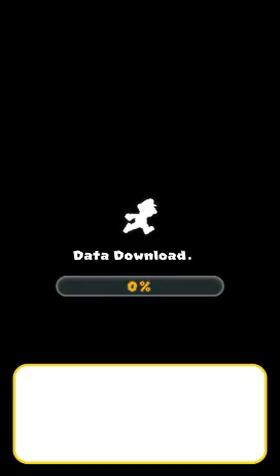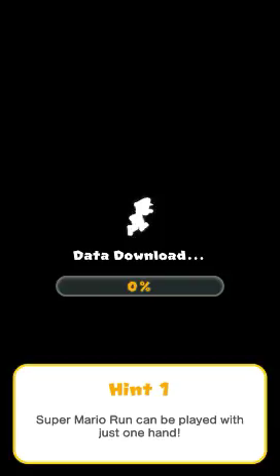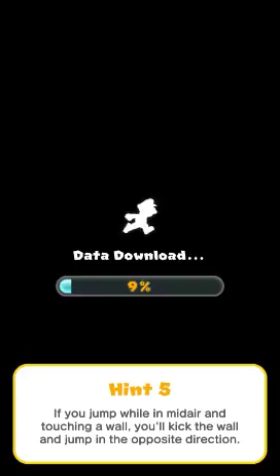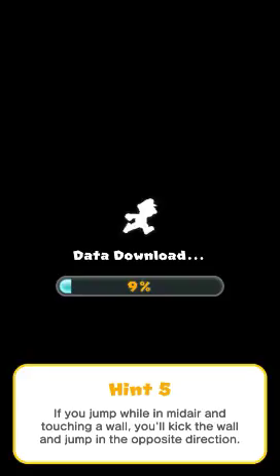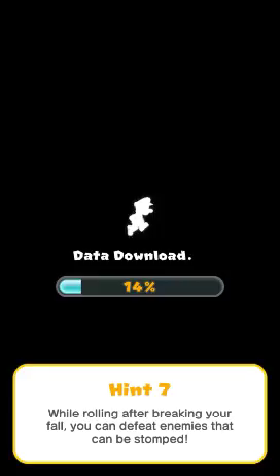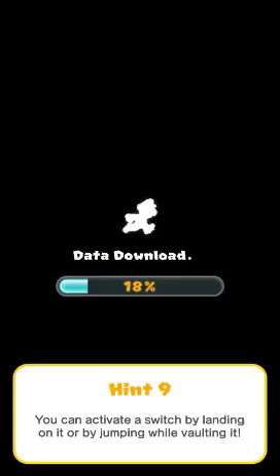Super Mario Run can be played with just one hand - I know, I'm playing it with just one hand right now. The longer you touch the screen the higher you jump. If you tap while jumping you'll do a midair spin. You can automatically vault over enemies. If you jump while in midair and touch a wall, you'll kick the wall and jump in the opposite direction. And I'm wondering - I saw in this game that it can be a 2v2 or 1v1, so you can play other people in real time. While we're waiting, go down below and hit the subscribe button, that would be awesome. Leave a like and comment on what you want me to review next.